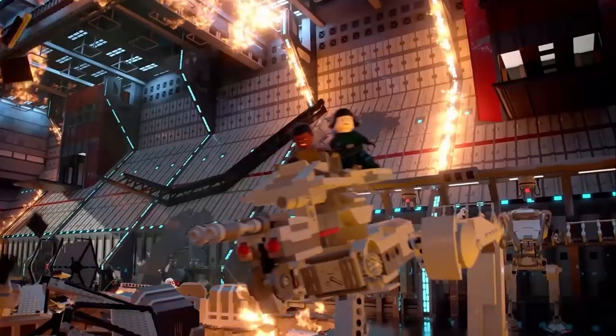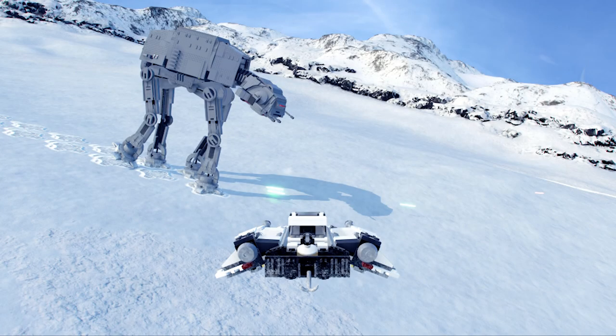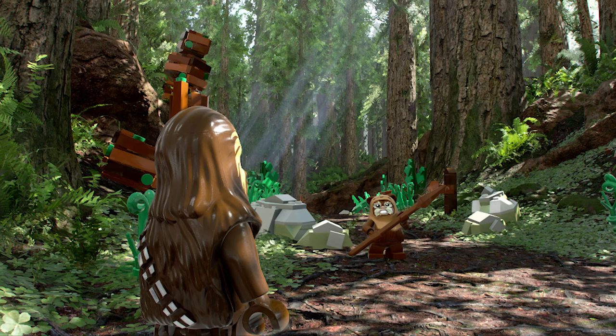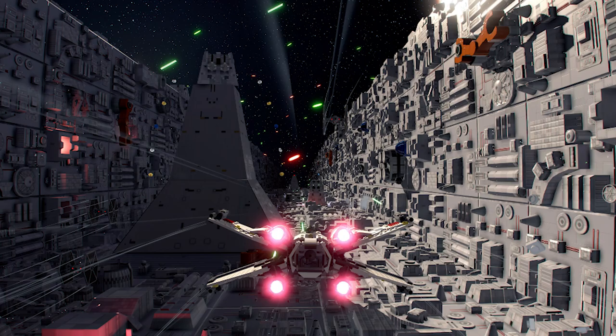Taking a look in no particular order: first we have another view of the Battle of Hoth sequence as well as the new AT-AT designed specifically for this game, C-3PO riding the bantha throughout the streets of Mos Eisley, Chewbacca and Wicket during or before the Battle of Endor, and another look at the highly detailed trench run sequence on the Death Star.